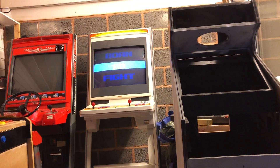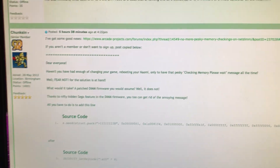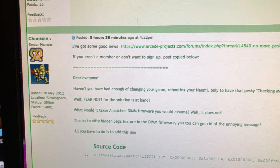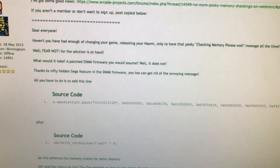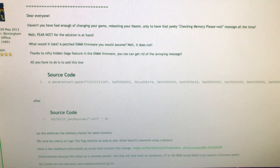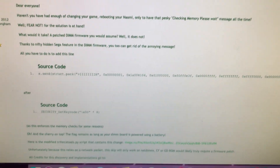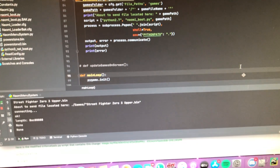That can be a bit of a problem if you want to play a game quickly. Someone on KVAC has posted a message from RK Projects - I think he's involved in it as well - about a Python script fix. Apparently all you need to do is add this one line here under this bit of source code, and it will get rid of the memory check.